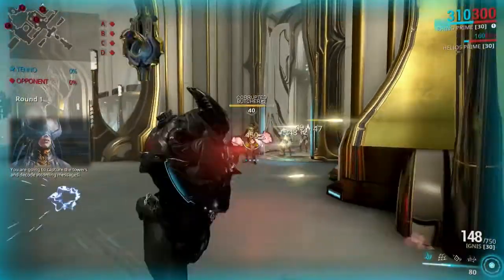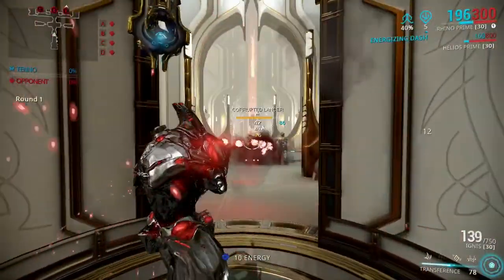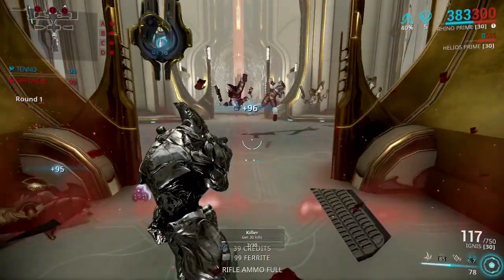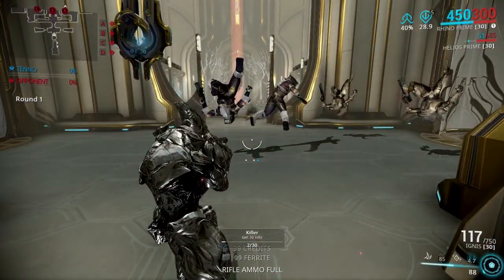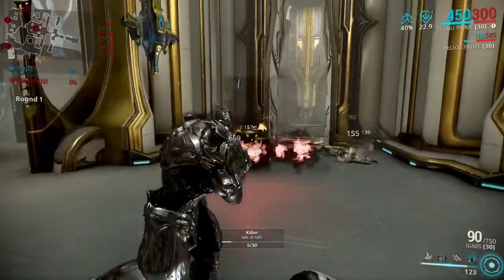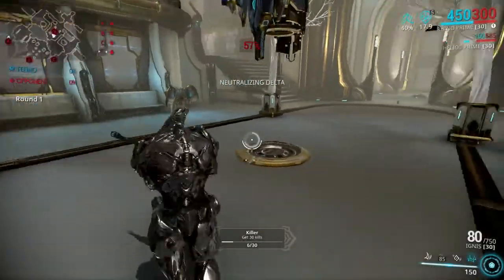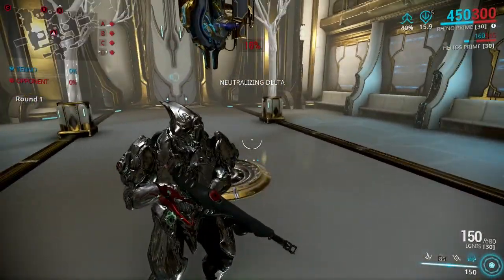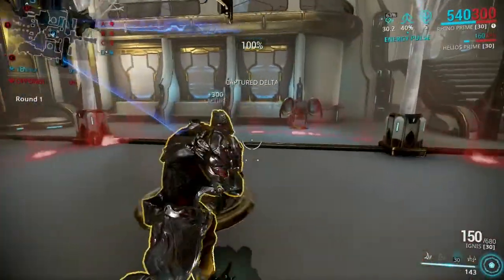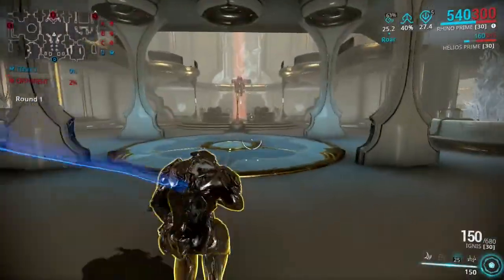Alright, so I just made it into the mission. This is actually in the Void — an interception mission. I figured this would be the best way to test this out and show you exactly what it's like. As you can see already, every time I stomp it's going to be recharging my two. Pretty much everything that isn't stunned in the air is going to instantly recharge your shield, so it's really, really nice, especially when you start taking a little bit of damage.